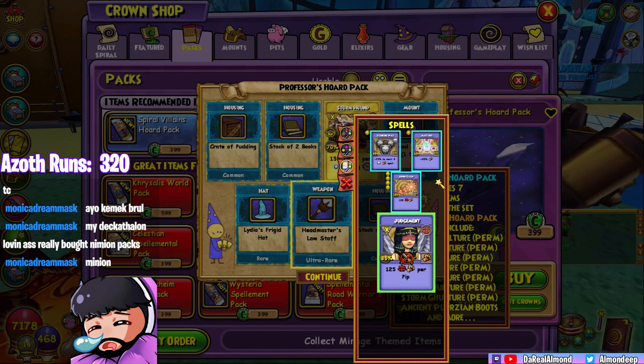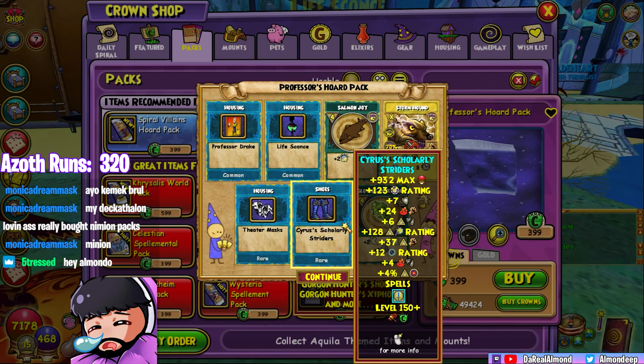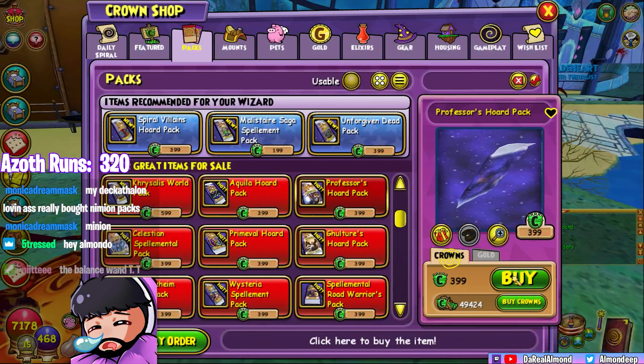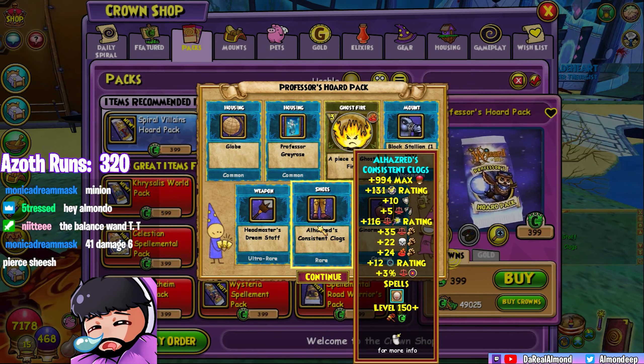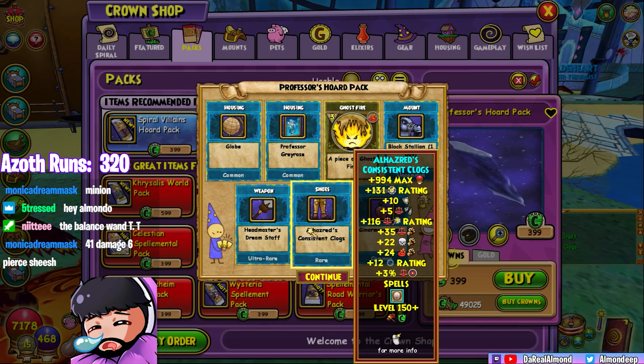May cast Judgment, mass Hex — that's actually really good, can't lie. If you can blade and then mass Hex, that's strong. Myth boots — my Myth character is almost high level so that'll be there for them. Myth wand, Balance — I don't think I have Balance boots. I'll take it.